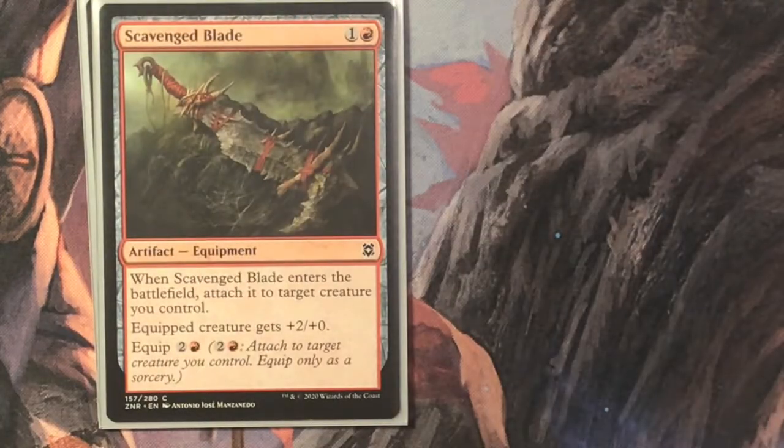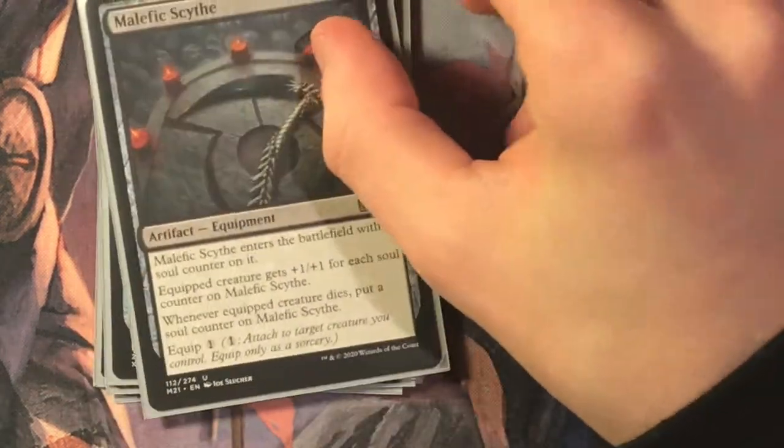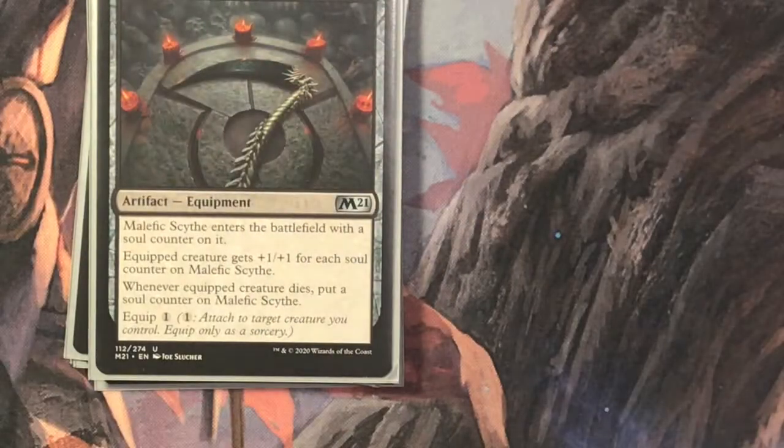When Dowsing Dagger transforms, it becomes Lost Vale — essentially a Gilded Lotus on a land, so it's harder to deal with. Pirate's Cutlass is three mana for an equipment: when it enters, attach it to target pirate for free — all our creatures are pirates. Equipped creature gets plus two plus one, equip cost two. The last equipment is Malefic Scythe — one and a black. When it enters, it comes with a soul counter. The equipped creature gets plus one plus one for each soul counter on it. Whenever the equipped creature dies, put a soul counter on it — so your creatures get bigger and bigger every time another one dies when you re-equip.